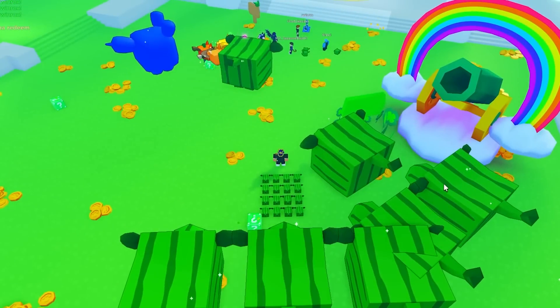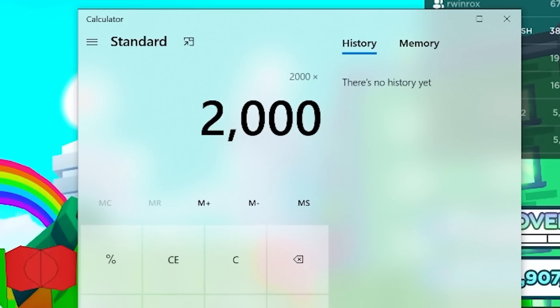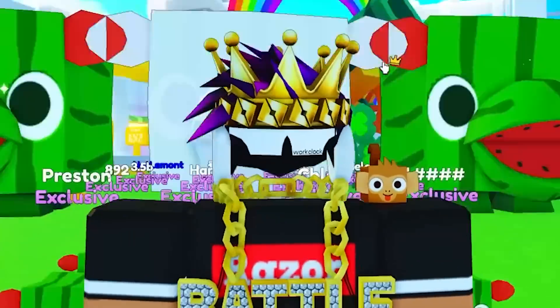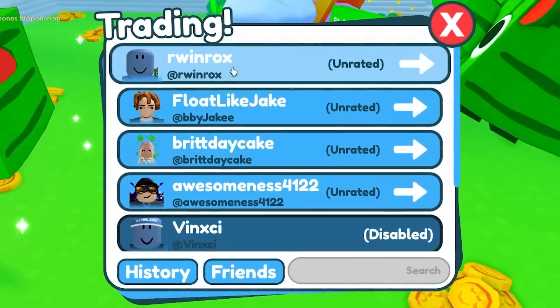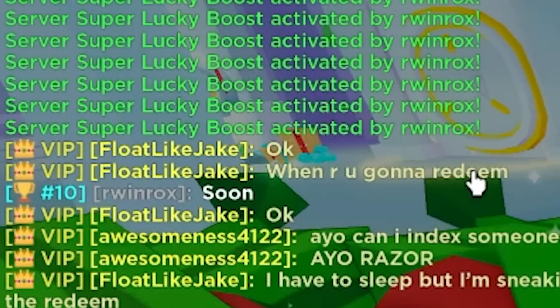That's actually six, so six plus one — that's seven titanic hippo melons. Two thousand times seven — that's fourteen, fifteen thousand dollars worth of titanic hippo melons. Fourteen thousand dollars — there's a whole car in Pet Simulator X right now! I need to trade this guy. I'm trading him right now and he said 'soon.' When are you gonna redeem?